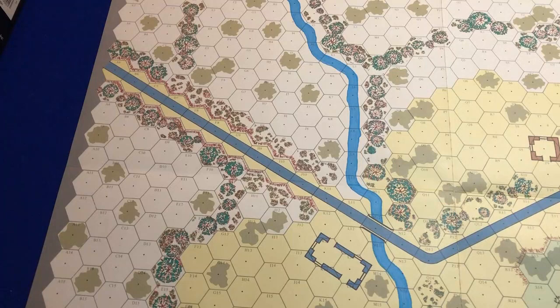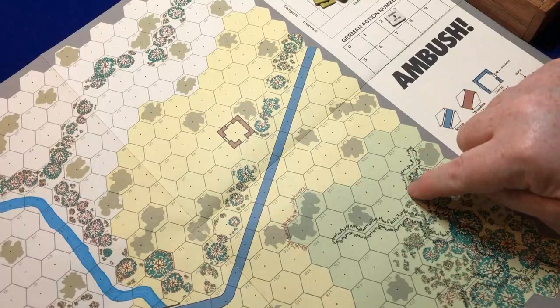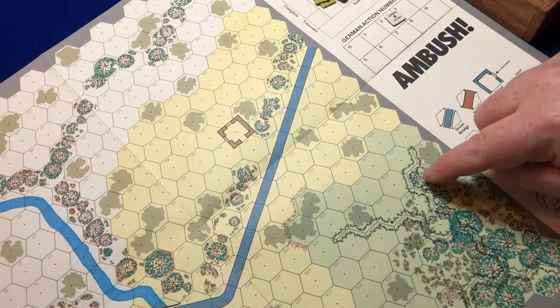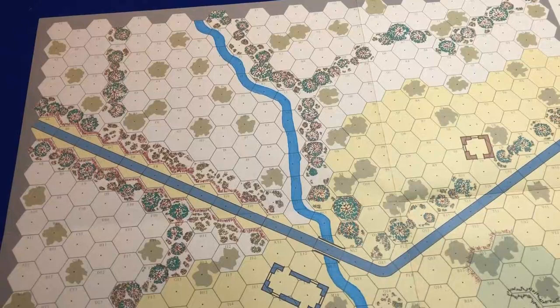This brown here is classed as cover - it doesn't really define exactly what kind of cover, so it could be scrub or anything along that line. This here is a road with a bridge across the actual river. These brown lines here are embankments. And we also have in the corner over here crest lines, which you can't see across - they block line of sight completely. Same with wood hexes blocking line of sight, and buildings block line of sight. Brush does not, and neither does the cover.